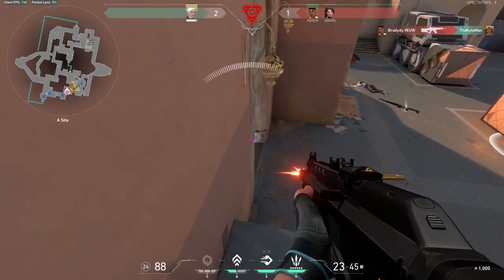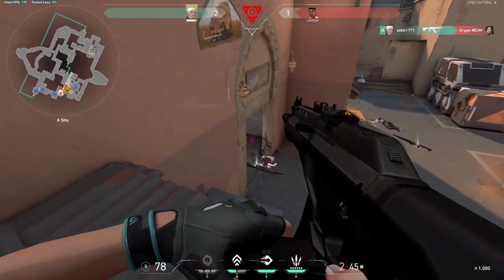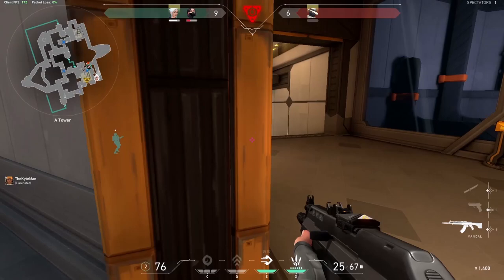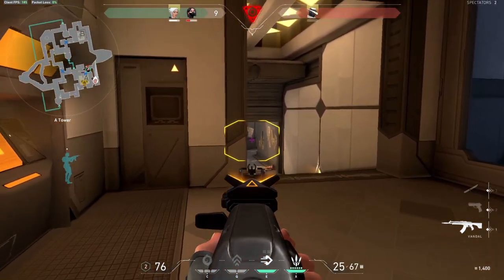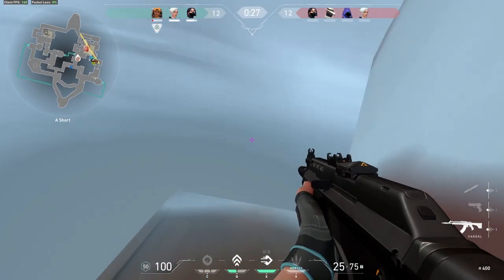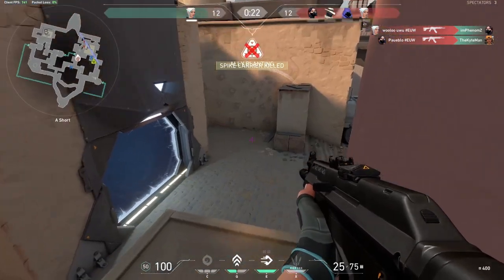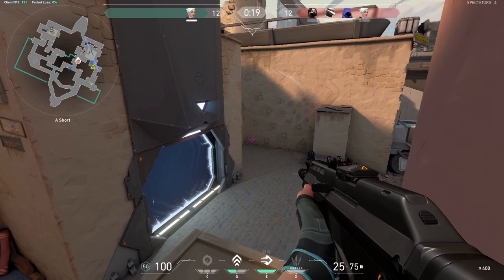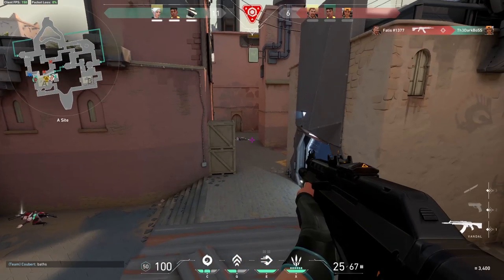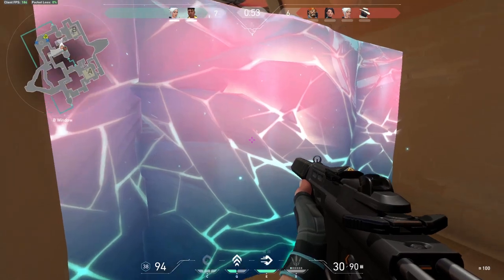Q — Updraft. Updraft is an ability that propels Jett high into the air — great for putting yourself in positions the enemy won't look at or expect. There are multiple double boxes on every map you can get on for a sneaky peek or defensive setup. Although Jett seems offensive, Updraft lets her set up nicely on different bombsites. For example, on Haven's C site there's a double-box tower right next to C long — setting up there will grant you an easy kill when they push C. Experiment with different boxes to give yourself unexpected vantage points.